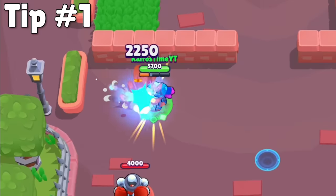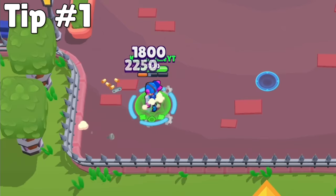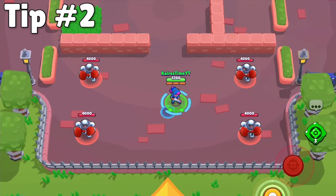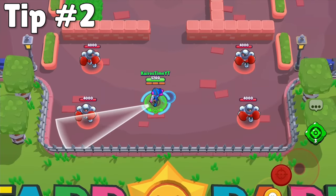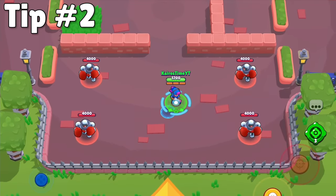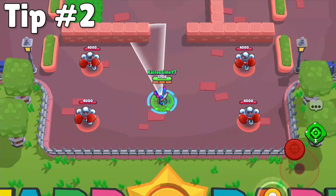Auto aim is a really great tool to use while you're learning the game, but you will eventually learn that longer range brawlers are typically better and are much more effective if you're good at manually aiming. If you do manually aim your ability and decide you don't want to use it, you can drag it back to the center of your joystick and release your finger without activating the ability. If you're playing with haptic feedback on, your device will vibrate to let you know it's safe to let go. Obviously this doesn't work on devices like tablets that might not have vibrations.